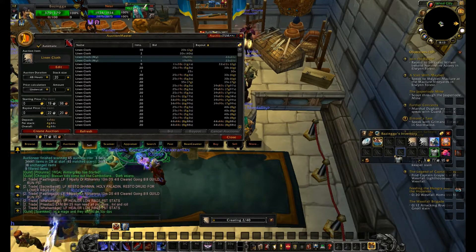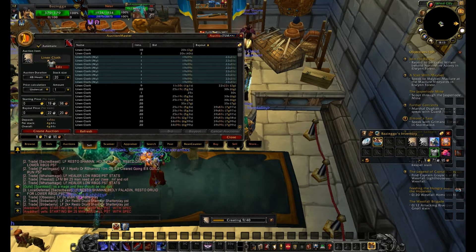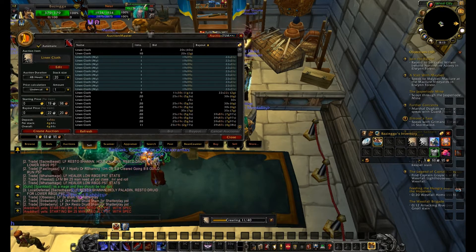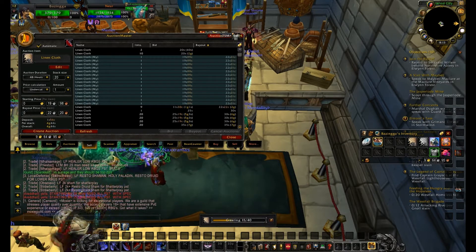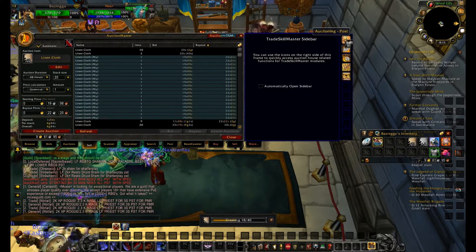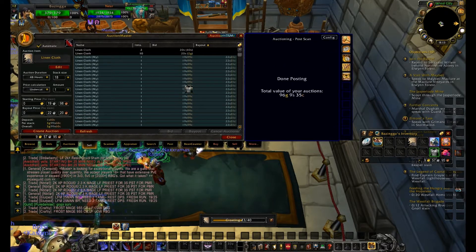I'm posting all my linen cloth and all my items. I use some auction house add-ons such as Auction Master, Auctioneer, Auctionator, and TradeSkillMaster. You only need those — I'm gonna link all of them in the description, so just check it out.